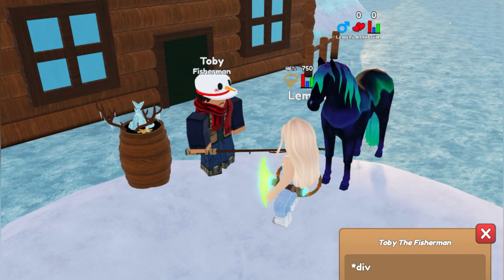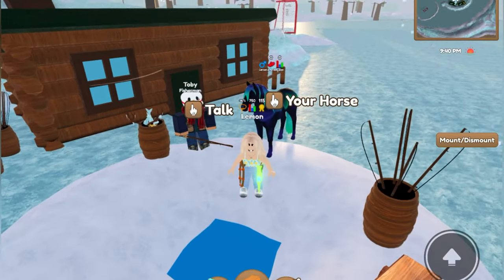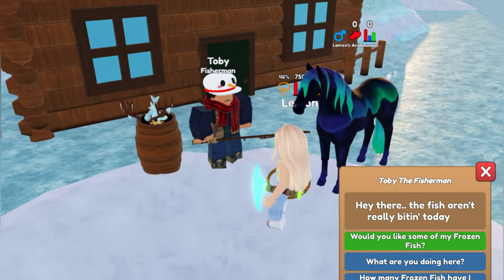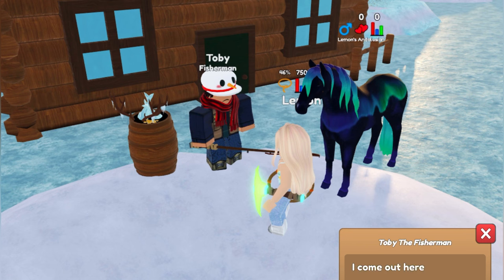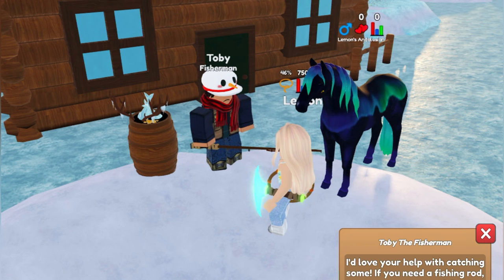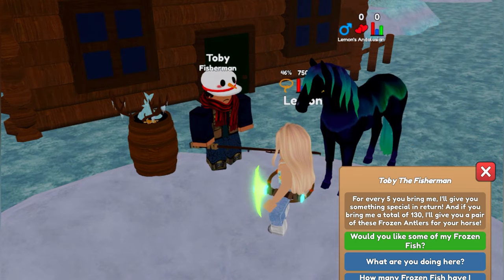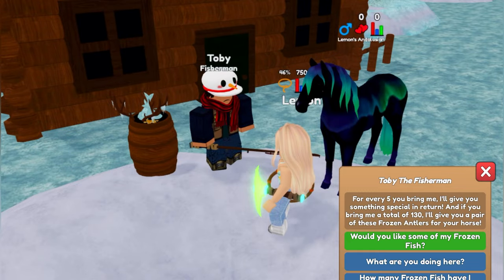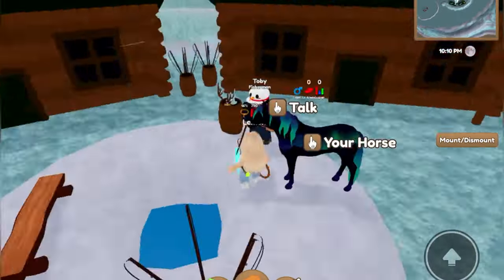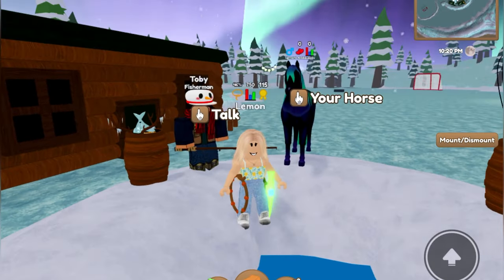You ask Toby if he wants your frozen fish. You will give him five of them and then he will give you one golden snowflake. If you keep giving him fish, I think if you give him 130 frozen fish total, he will give you a pair of frozen antlers, which I believe are in this bucket right here — a cute little accessory for your horse if you wanted to do that.